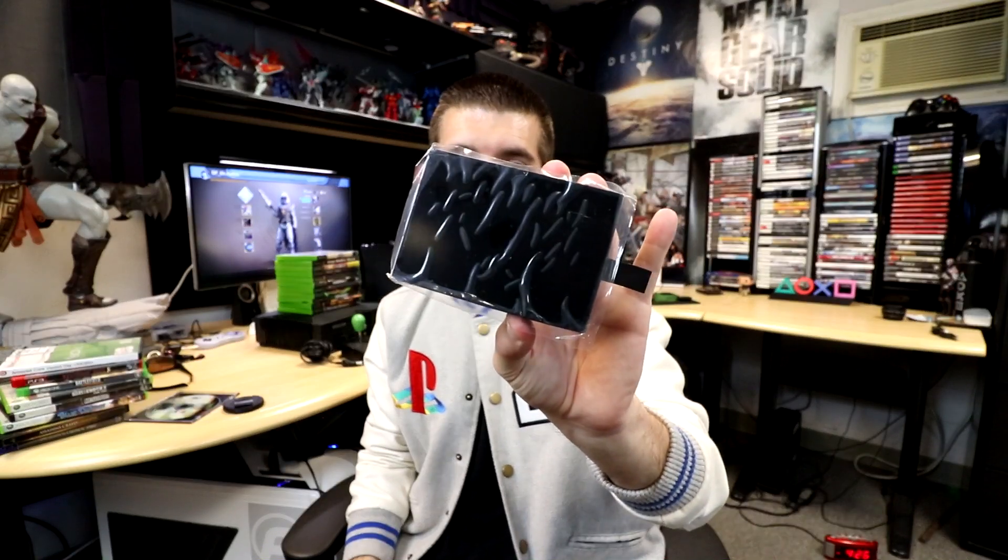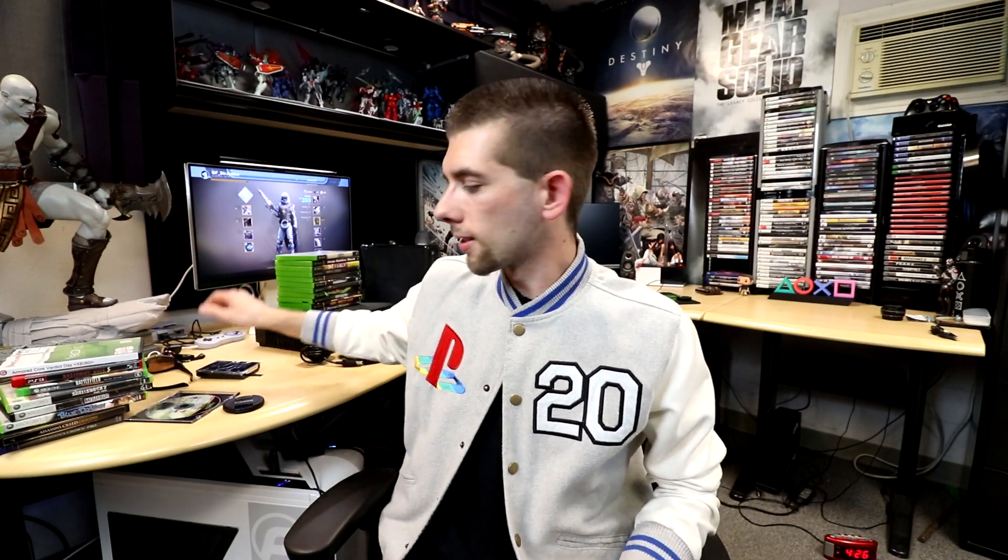I also picked up a hard drive for the Xbox 360 Slim — this is a 120GB. You'll see why I picked this up in just a couple minutes. Next up, let's get to the Salvation Army, because it's only one item.